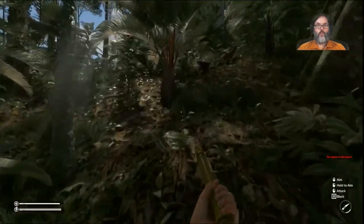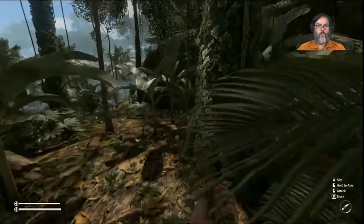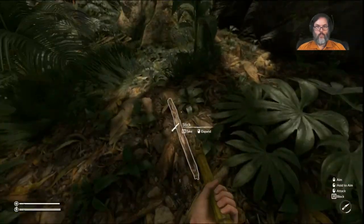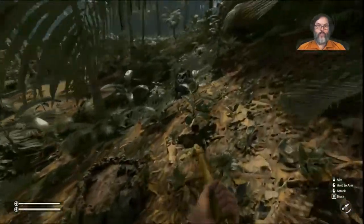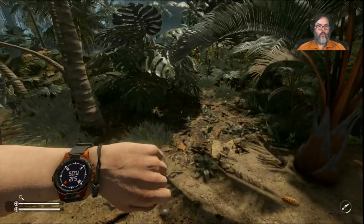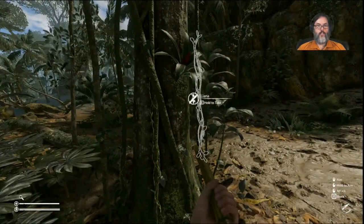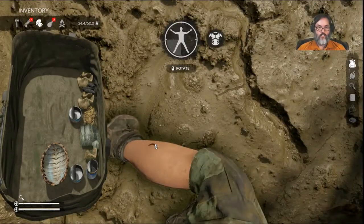We want to get to the oasis and then to the drug lab. Just trying to load up on supplies here. Looks like I do need some — I should have grabbed some of those bananas. I'll probably regret that. Keep making our way south. I do have a leech on me, but we'll try to get up into a clearing before we deal with that. Probably on a leg if I had to guess — there it is.